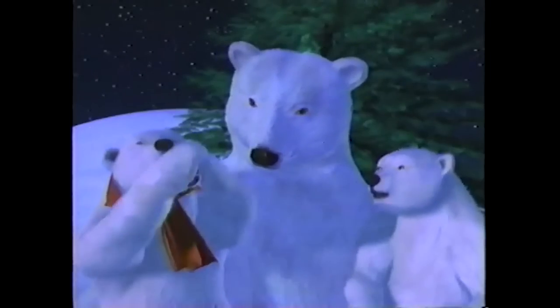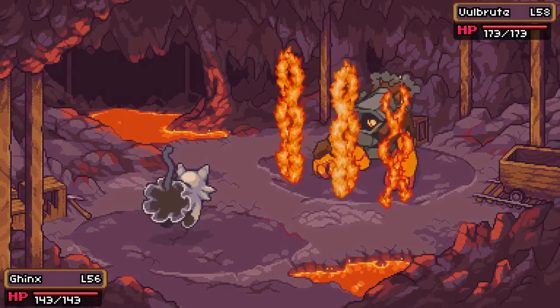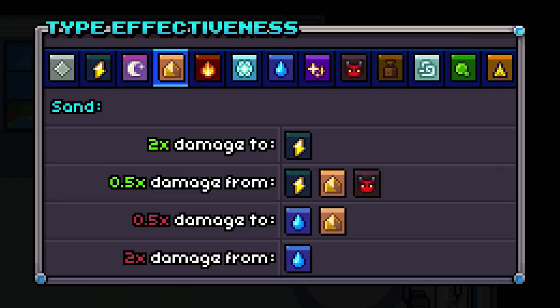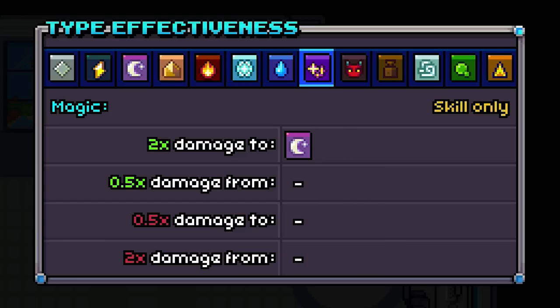Am I the only one old enough to remember those? Just like Pokemon, we've got a variety of types with different effectivenesses and resistances to each other. Going down the line, we've got normal, electric, ghost, sand — which seems slightly different to the ground type I'm used to seeing — fire, ice, water, magic type, foul type, heavy, air, poison, and cut.